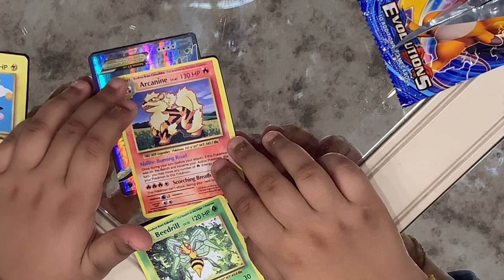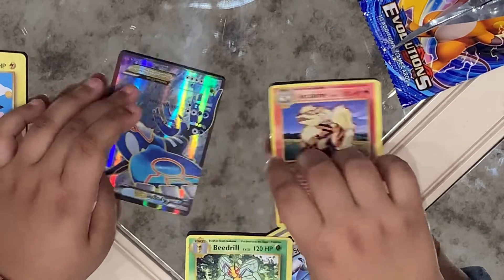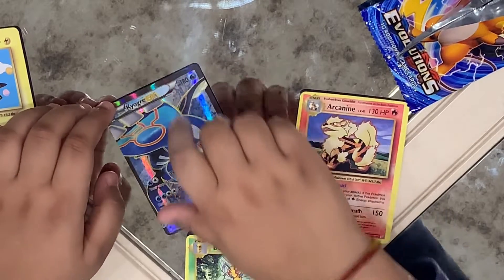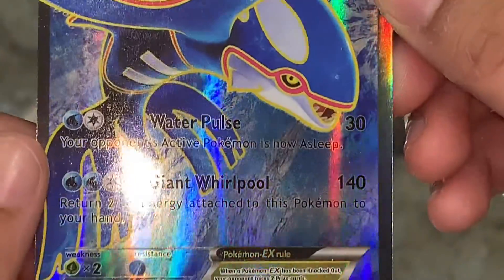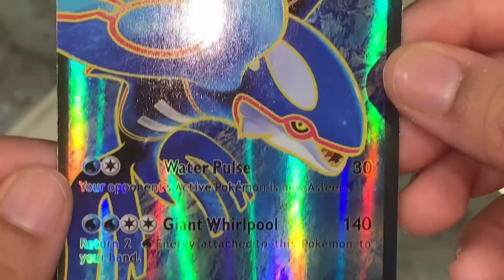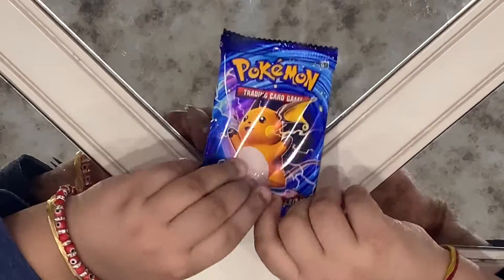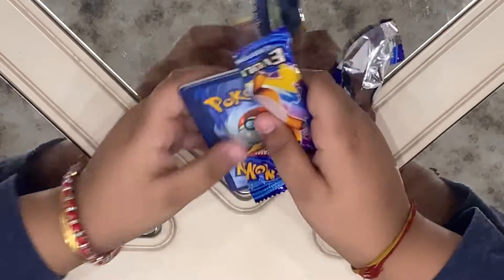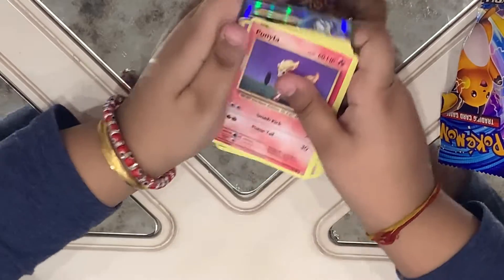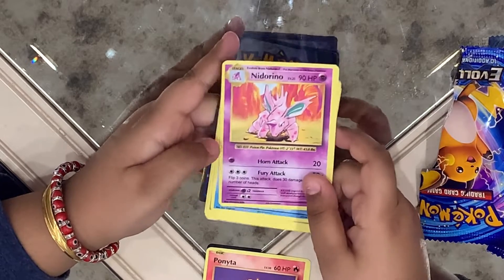We got a Blackboy Spirit Link. We got a Beja at level 33. We got an Akana level 45. And we got a Kyogre EX. We got a Poneita.